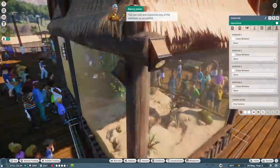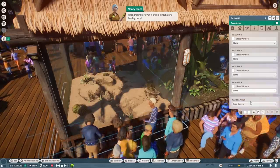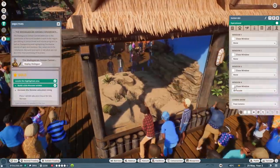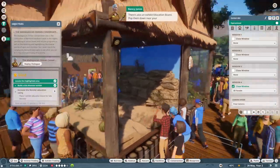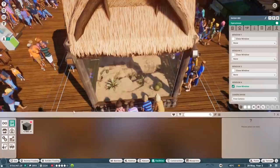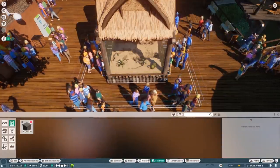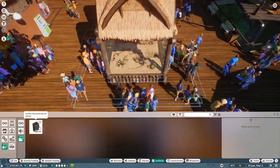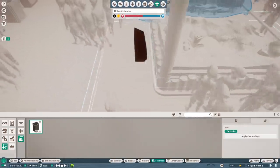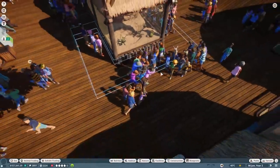Any of the windows on an exhibit can be closed and blank, or have a two-dimensional background, or even a three-dimensional background on it. Why don't you have a play around with the options? There's also an exhibit education board - pop them down near exhibits to teach your guests about them. Let's add one now. We're adding education boards. This exhibit education board is more like a little banister or something - it doesn't seem to snap very easily. I think we should put it out here.